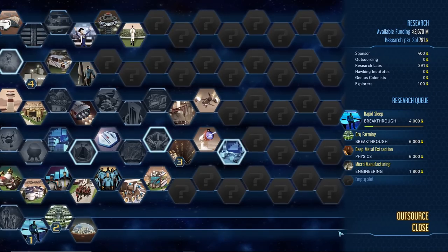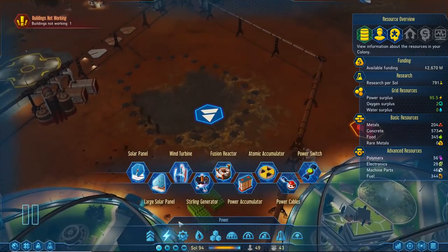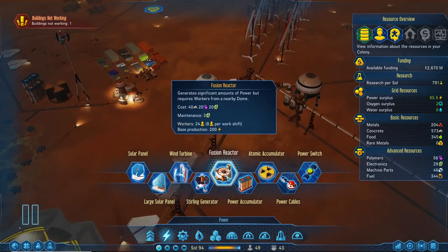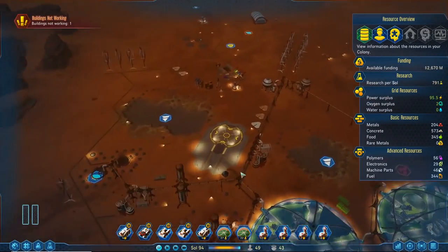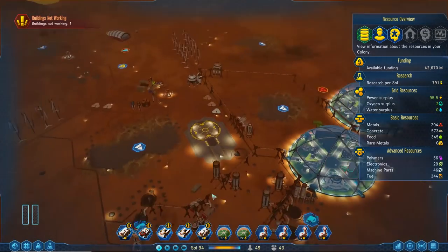Research complete — nuclear fusion! Power! The fusion reactor is pretty expensive and requires a lot of workers, but it makes a lot of power. We're not going to build it quite yet but at some point we will. Now we have our launch pad — great.